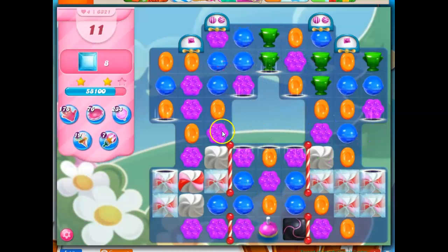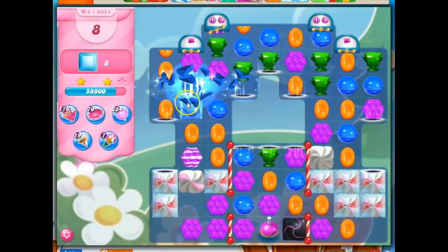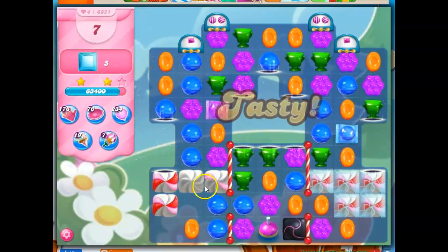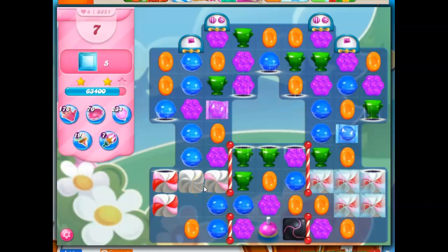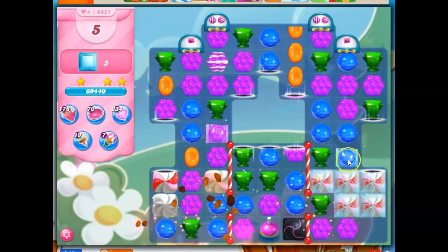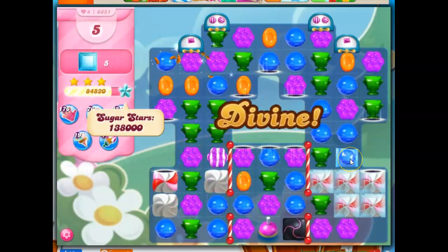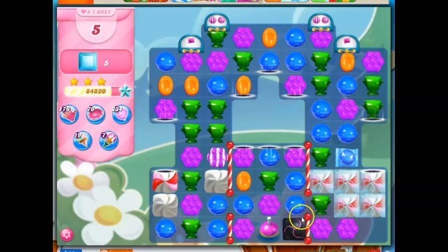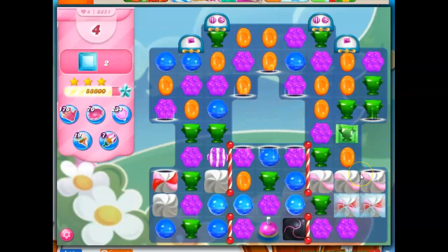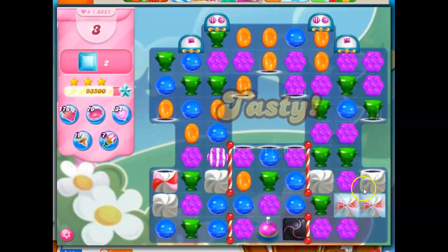I've got all of the crystal candies cleared through here. Let's see if I can make something happen over on this side of the board. The crystal candies are cleared from here. Even though I don't have the frosting removed, I've done my work over here. I'm going to go for that, and I love this — taking out the orange, bringing this wrapped candy down where it's going to have impact. It's tempting to think about all of the other things on the board — that's why we always have to pay attention to what our mission is. I'm going to blast through this frosting so I can get into this area.